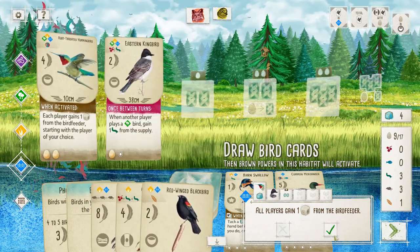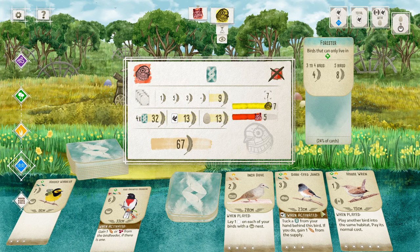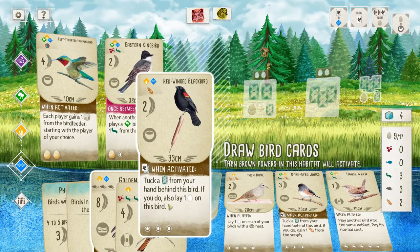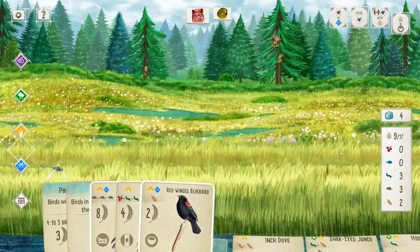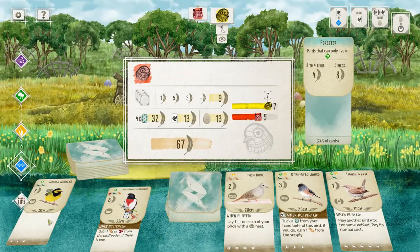We'll get a fruit if available — if not, I'll go first and grab a grain. That's the end of that turn. All right, maybe I should have played the golden eagle first. Now I'm just going to focus on getting these birds played. We'll play the golden eagle first in the grassland, then get these guys food. Golden Eagle — golden eagles mostly eat rabbit-sized prey but can go after livestock and birds.